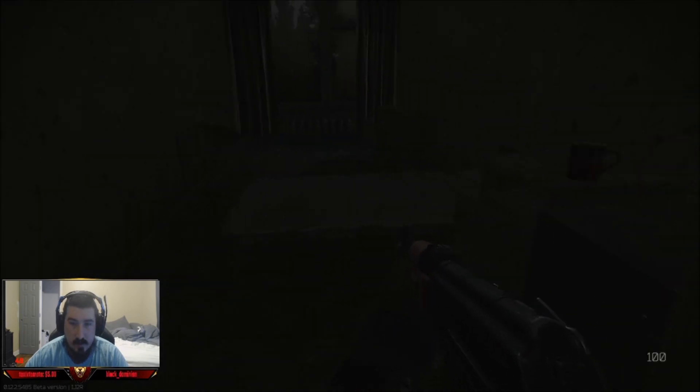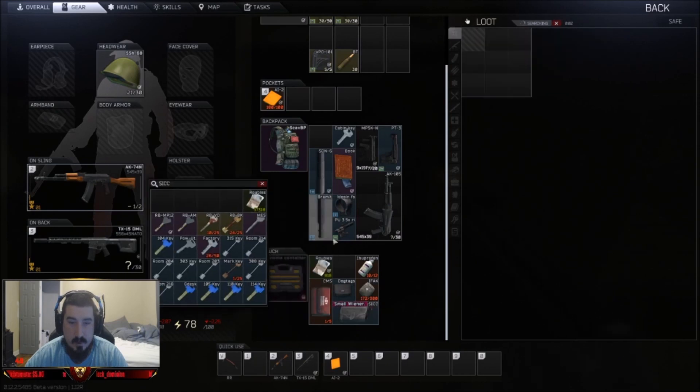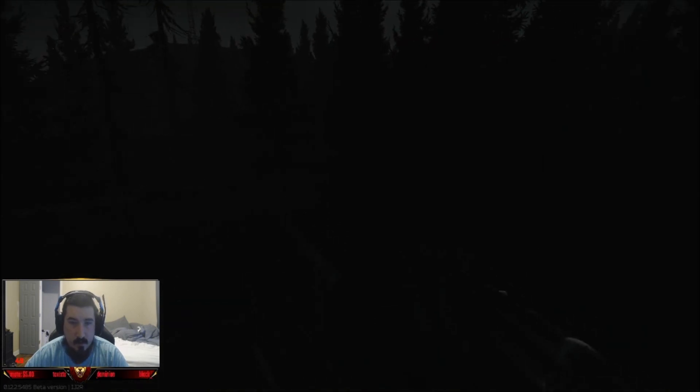Inside room 214 there are money spawns right here on the bed — that's 800 rubles. While that's searching I go check over here: take that, 650 more rubles. Then I go straight out this door.